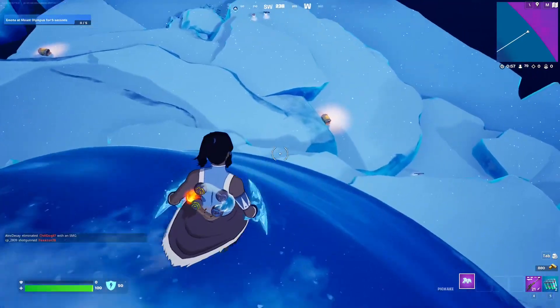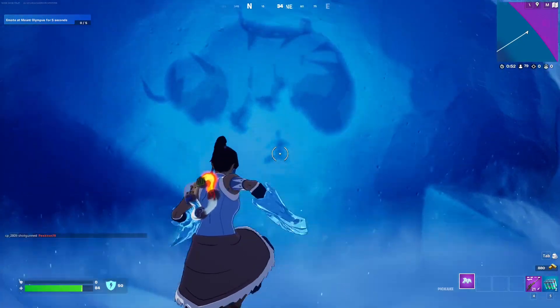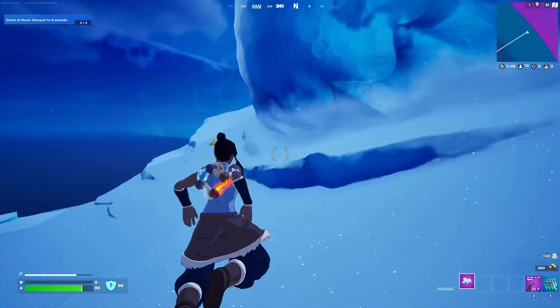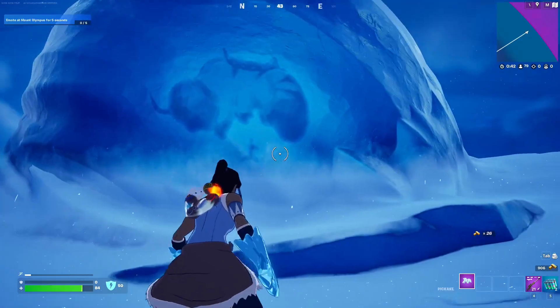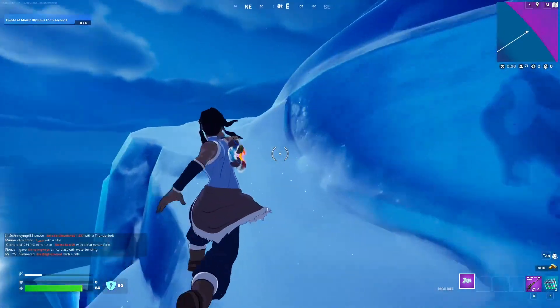You can see Aang underneath Appa, both frozen in a giant ice ball. In about three weeks, a mini pass is going to be available. This is a Photoshopped image showing what it might look like, but the rewards are correct — the premium reward is going to be the Aang skin, and the free final reward is going to be Appa as a glider. I'm super stoked for this — it's such a cool teaser.